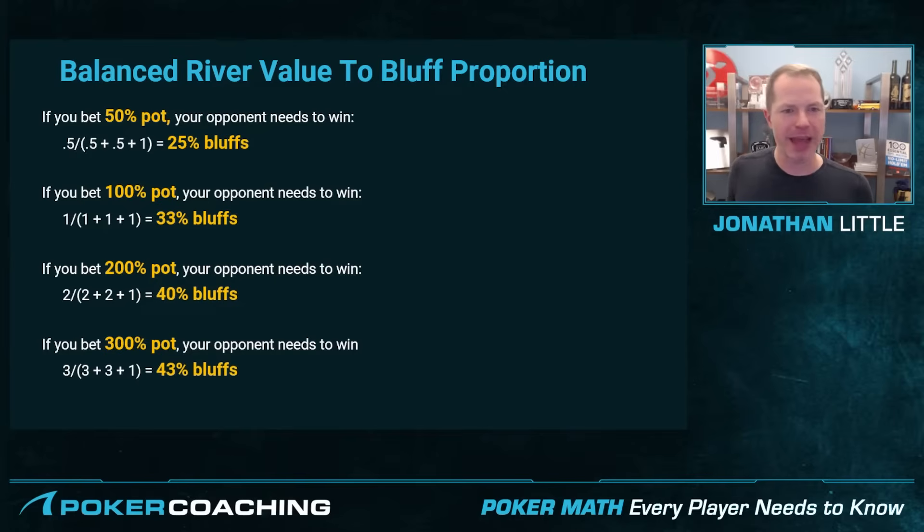Let's say in a scenario you bet 50% pot on the river with a perfectly polarized range. What are your opponent's pot odds? Well, they have to put in 0.5 — 50% pot — to try to win your 0.5, their 0.5, and the pot, which means they need to win 25% of the time, which means that you need your betting range to be 25% bluffs. So for example, on the river if you have 100 combinations of hands in your range total that you want to bet and 25 are bluffs, you're going to make your opponent indifferent. If you pot it, they're getting 2-to-1 pot odds, which means they need to win a third of the time, which means you get to have 33% bluffs.